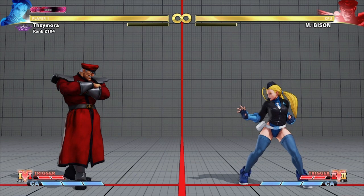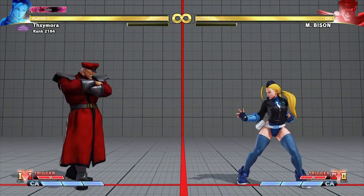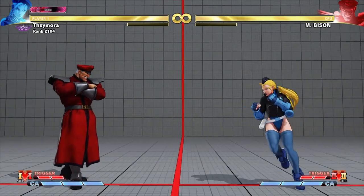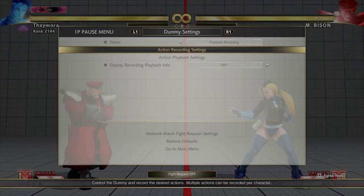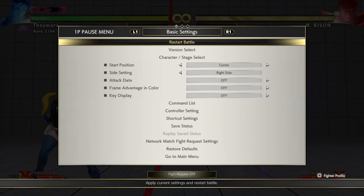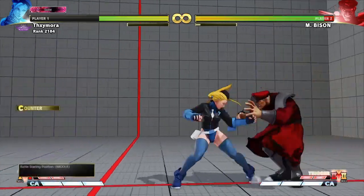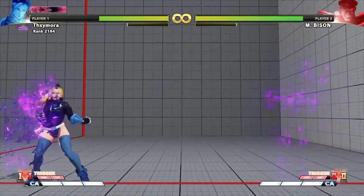I wanted to start with everyone's favorite M. Bison. I've made an entire video before on M. Bison and how to deal with his specific stuff like Devil Reverse, V-Trigger, all that. But today I wanted to talk about the new Season 5 stuff. For starters we will talk about his teleport — this is something new this season. A lot of Bison players use it, and over time people got better: you can just hit him out of it as soon as you see him disappear.